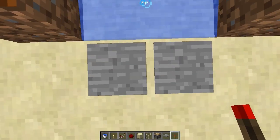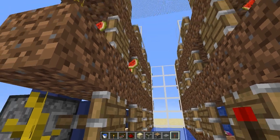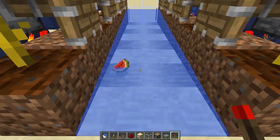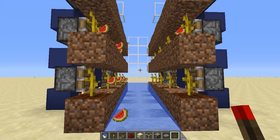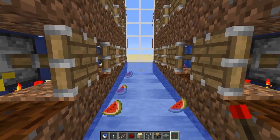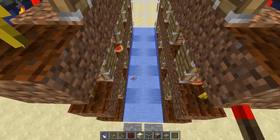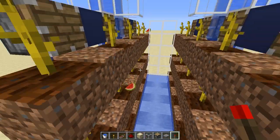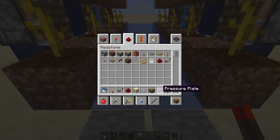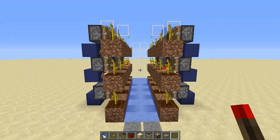So we just step on those pressure plates and then all the melons will be harvested. There are some melons that get stuck, but usually when you just step off the pressure plates and activate them again, all the drops that got stuck will get pushed into the water stream. In total only two or three got stuck on a sample of almost two stacks of melons, so that's almost nothing.